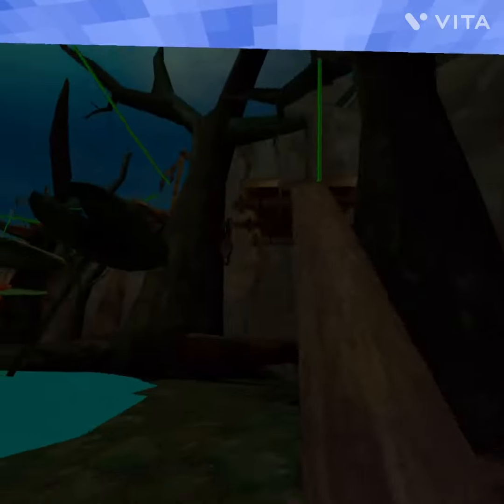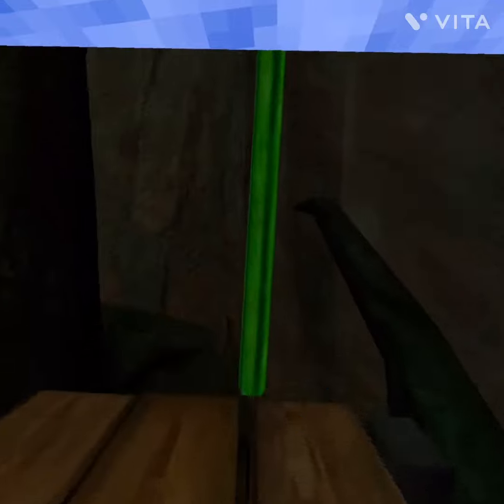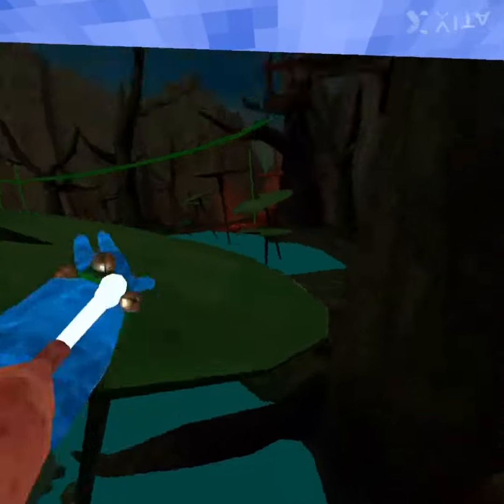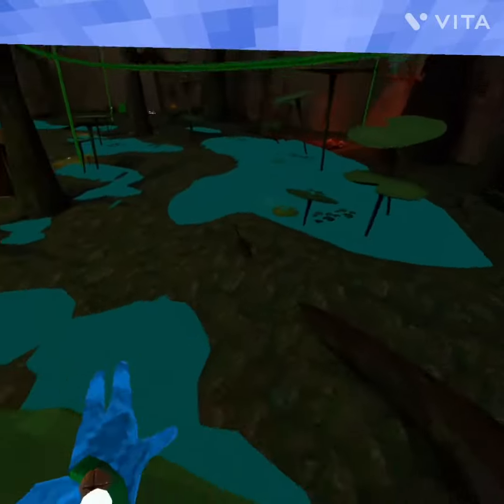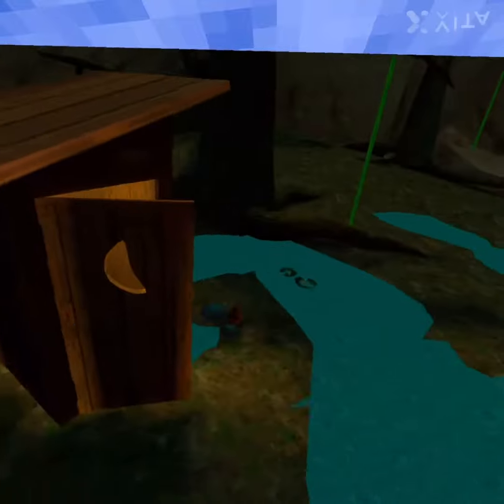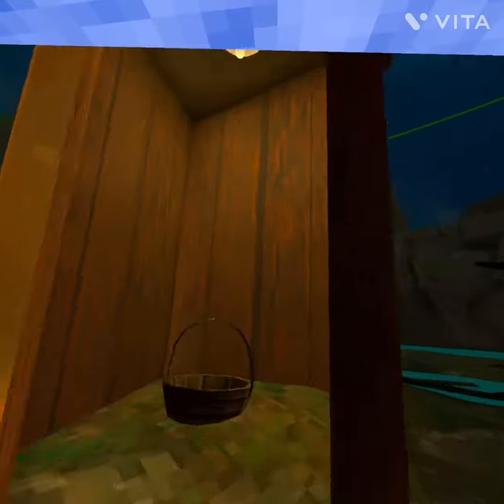It's very bugged out, as you can tell from the water — that's not supposed to be like that. The vines are very broken; they're not supposed to look like this, and sometimes they'll bug out. People are learning how to escape this map, so it's really glitched. But it is a really cool map, and Shrek's house is in it.